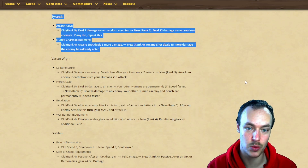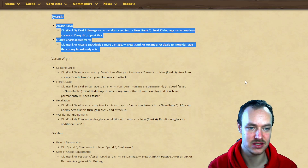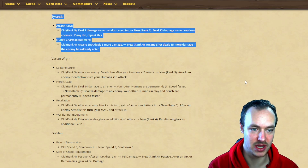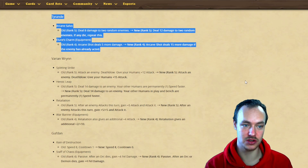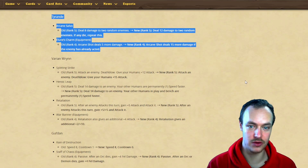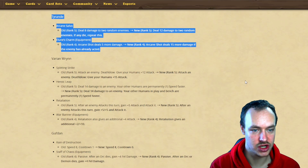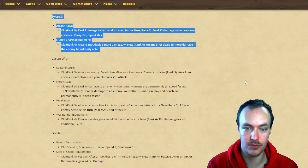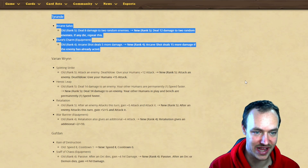Tyrande: Arcane Salvo - deal eight damage to two random enemies, now deals 12 damage to two random enemies and if any die, repeat this. That's a big buff, and it's a nature ability so you can double that up with the Indelina Roots equipment. Tyrande's charm: Arcane Shot deals five more damage, now going to deal 15 more damage if the enemy has already acted.